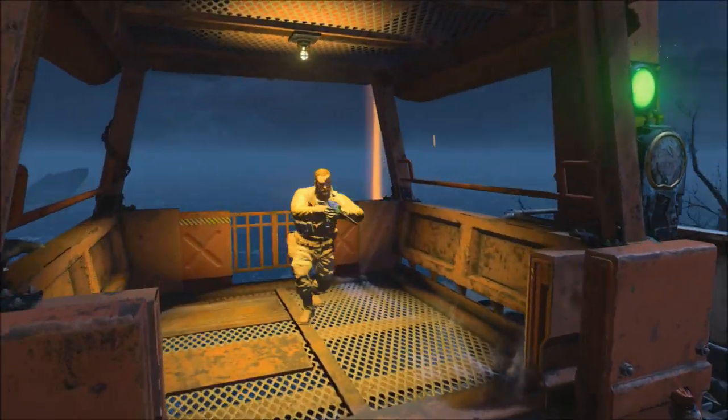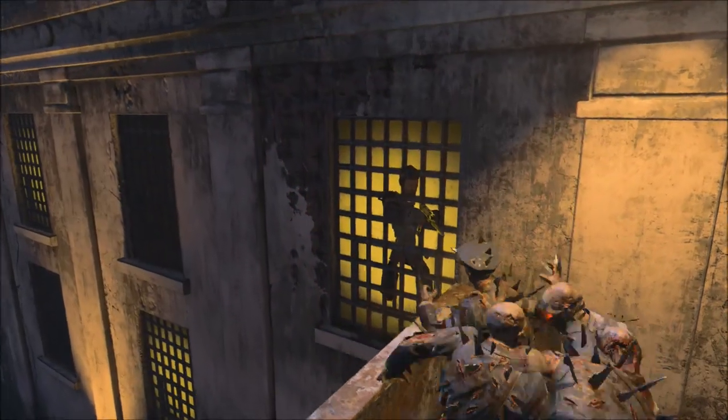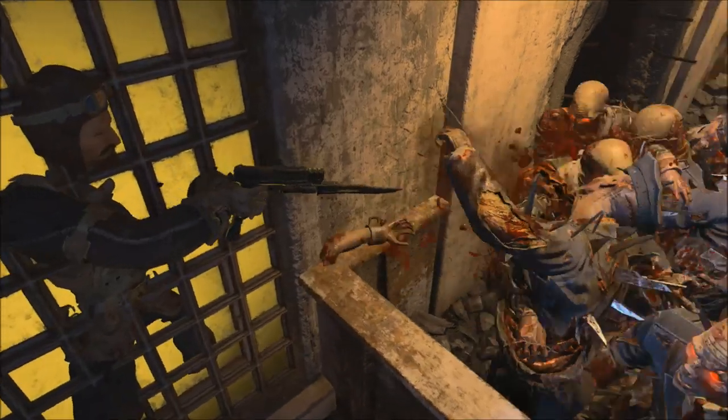We're on the map Blood of the Dead. We're going to be showing you a cool solo or team pileup glitch outside the map — it's like an add-on spot over next to the gondola right here where you can make a cool pileup spot.